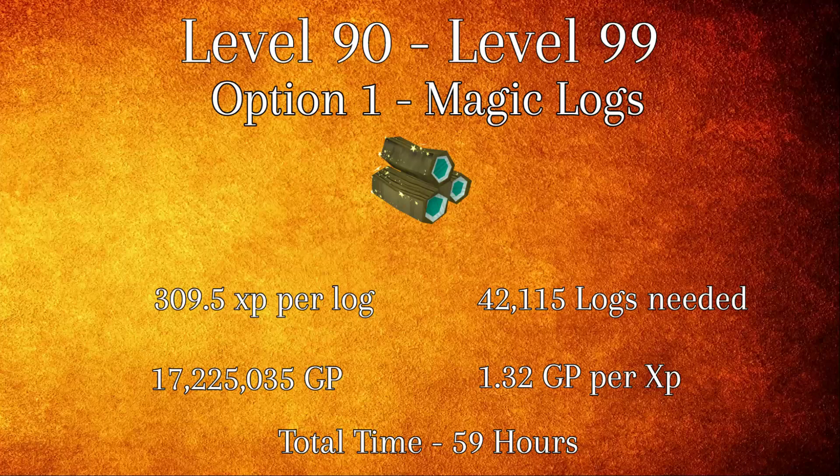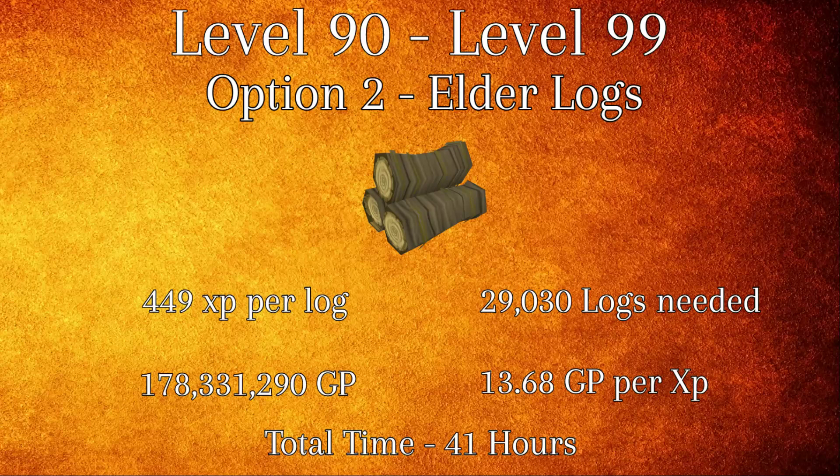Once you reach level 90, there are two options to go about getting level 99. In option 1, you will be using magic logs all the way to 99. At 309.5 XP per log, you will need 42,115 logs, costing a total of 17,225,035 GP and taking around 59 hours to complete. In option 2, you will be using elder logs to reach level 99. Elder logs grant 449 XP per log at a rate of 13.68 GP per XP. You will need 29,030 logs, costing a grand total of 178,331,290 GP. This method is quite pricey, so I highly recommend using option 1 if you can't afford option 2.